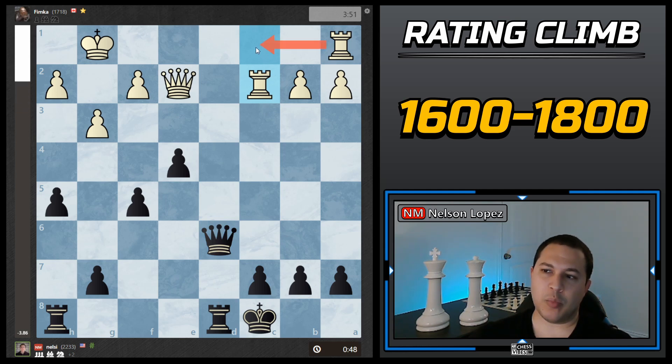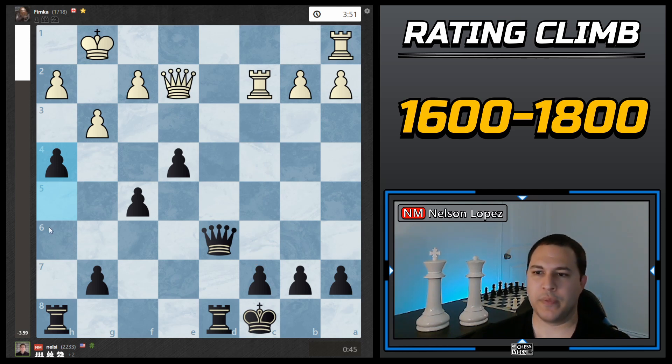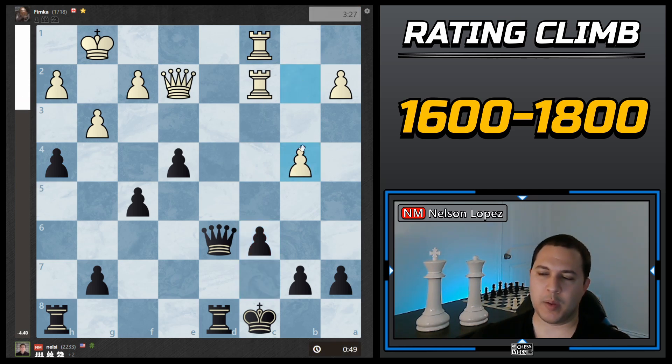He doubles up rooks, then I played h4 and continued over here. I'm not worried because I have c6 — it's defended by a pawn, what's he going to do, sacrifice both rooks? So I continued with the plan and then played c6. He goes b4, he's going to capture and I have to figure out how to defend — but before that happens I have my own attack. I'm opening up this rook, bringing this pawn in, and my attack is a little bit faster. So I went ahead and captured.